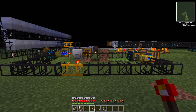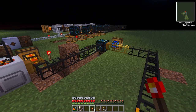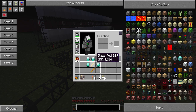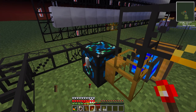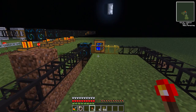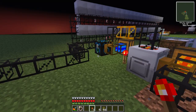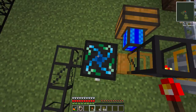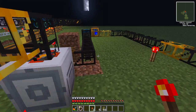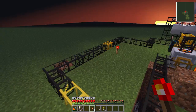Hey guys, I'm back. I just wanted to show you something. I'm going to run this for 10 minutes and see how much EMC you can get just from 5 diamonds and 2 blaze rods. So if you put the blaze rods in here, and another one in here, and then stick the diamonds in here — it makes 26. So let's hook these up to pump out now, and we're going to wait 10 minutes.